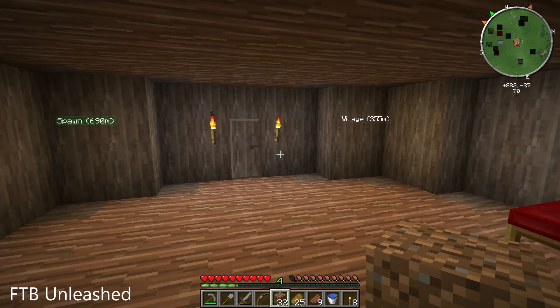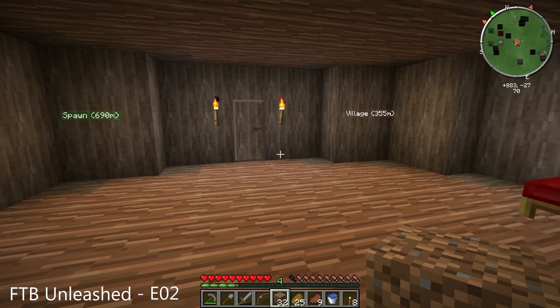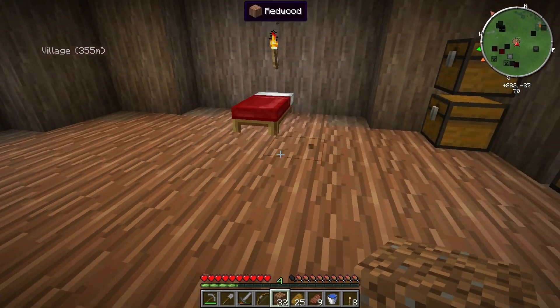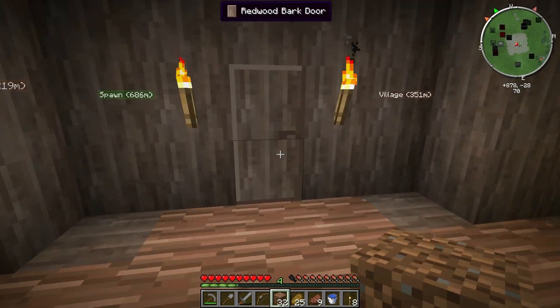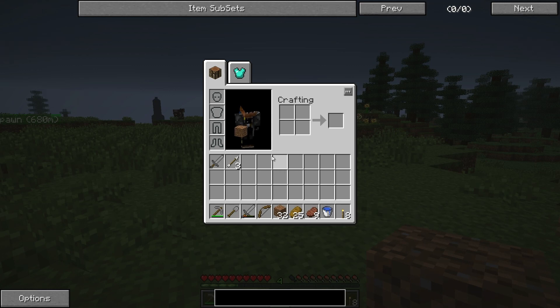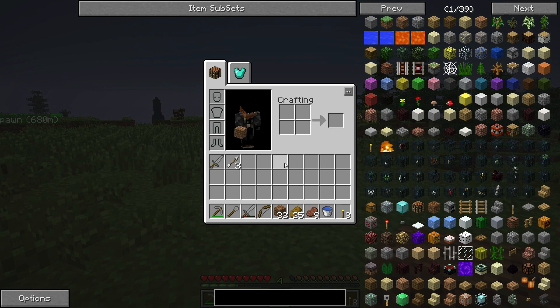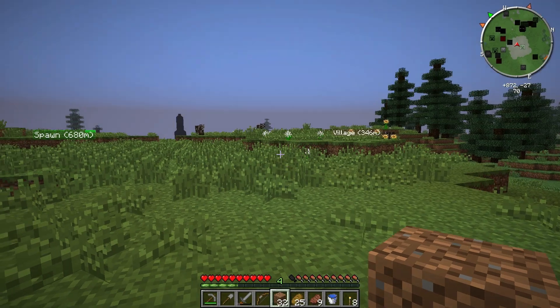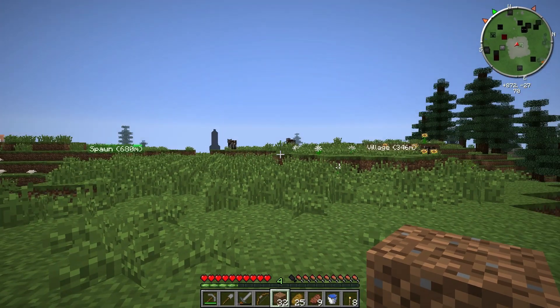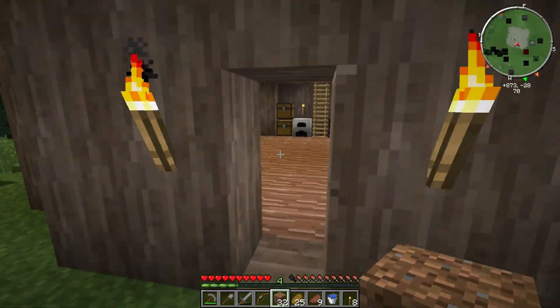Hello everybody and welcome back to another episode of the new Feed the Beast pack Unleashed. So I've done some stuff off camera here — I've gone around and collected some barley. The barley looks like wheat on the item. You can put it in your crafting grid, turn it into flour, and then you can cook the flour and make bread. I went over past that oil spout over there, found a bunch of barley, and was harvesting it so I had some food.